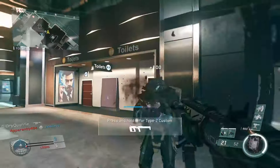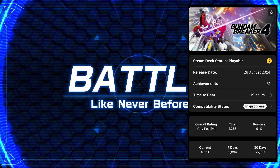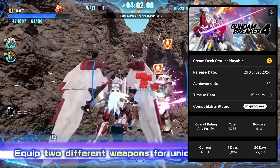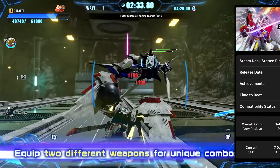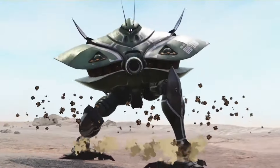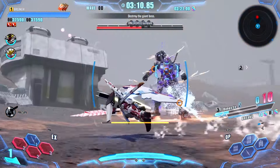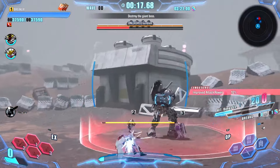Kicking things off at number 10 is Gundam Breaker 4, where you'll create and customise your own powerful gunpla and put it to the test in thrilling combat missions. Choose from over 250 base kits and combine their parts to build the perfect gunpla. Customise it with paint, weathering and decals to make it uniquely your own, and display it in the new Diorama mode.